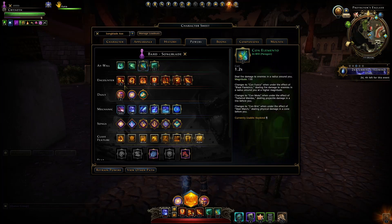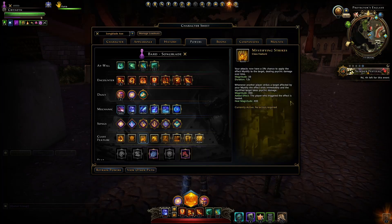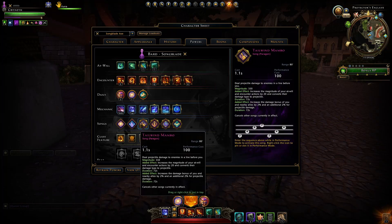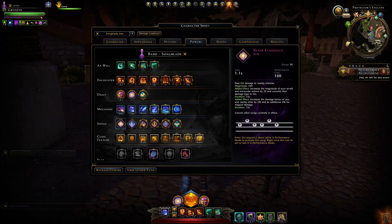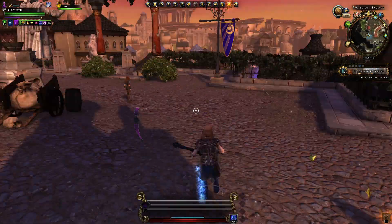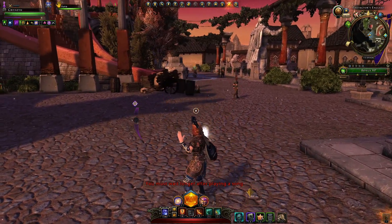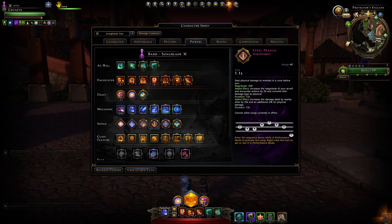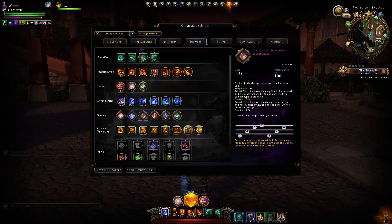With Tailwind Mambo, even your other encounter powers and at-wills are all turned into projectile damage — except possibly class features like Mystifying Strikes. I recommend always having Tailwind Mambo or Steel March active. If you like being right up close to enemies, Blaze Flamenco could work too. Ideally cast your song when jumping into a group, but be aware that after casting a song in combat you can't use any powers for a moment, so casting it before combat maximizes your damage output.